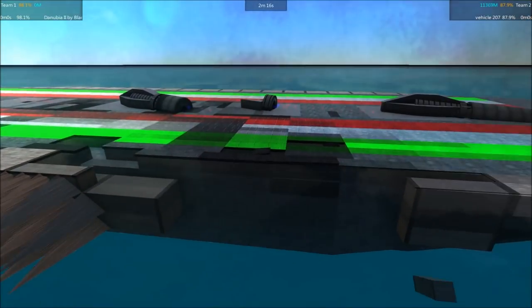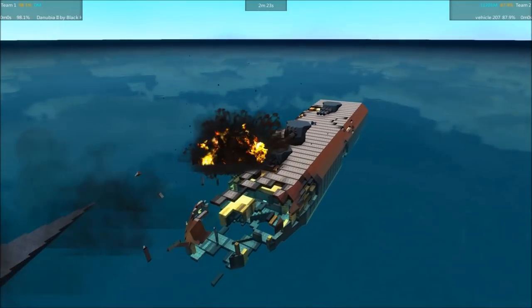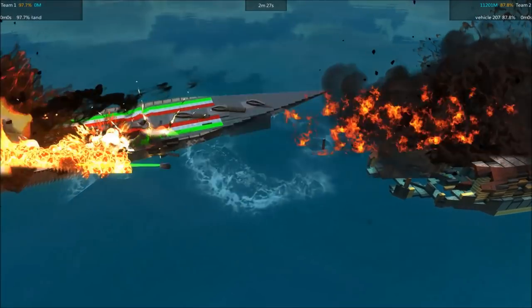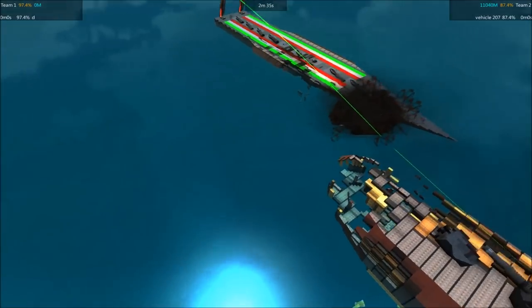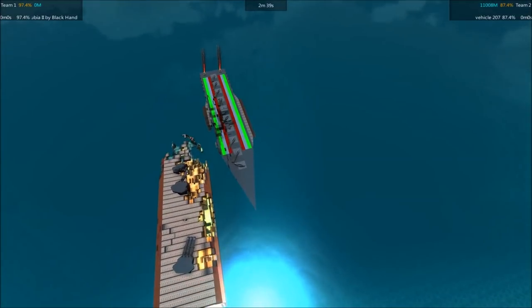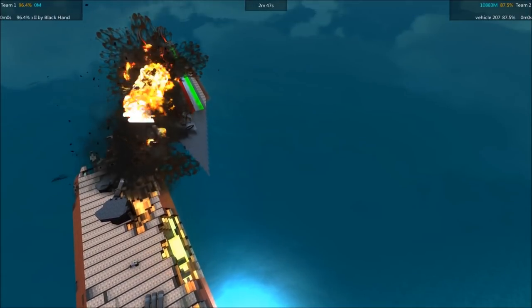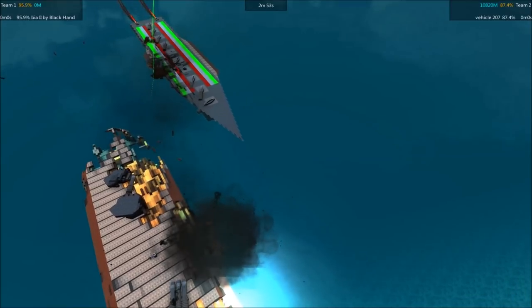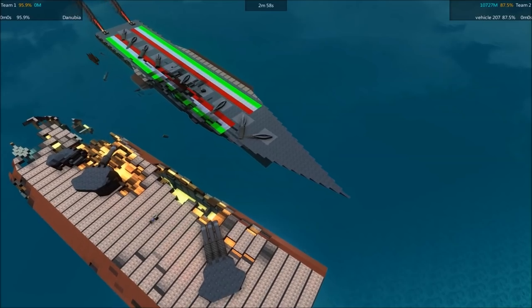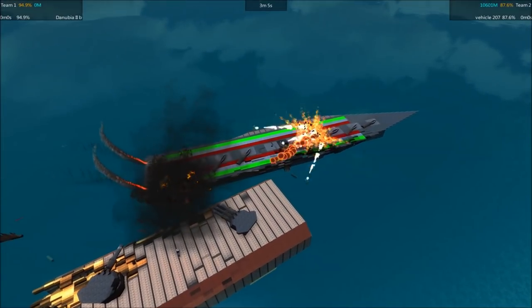At this range it does allow the 207 to get shots in on the side rather than the deck, though that wooden blade of armor on the side is so far doing a good job of absorbing hits. Both ships are just kind of moving forward, backing up, and unloading into each other — more or less just putting the barrels of their guns right up against each other and pulling the trigger. The 207 is definitely on the receiving end of the worst of that. Down to 87% while the Nubia's at 94.